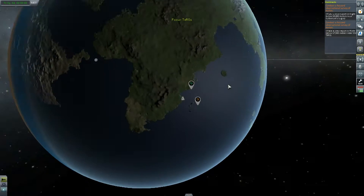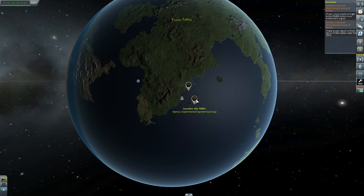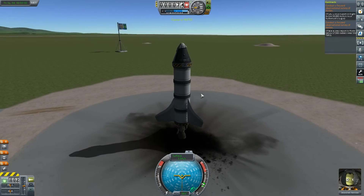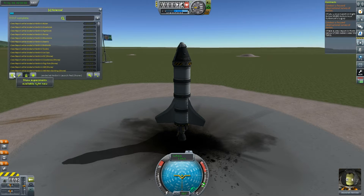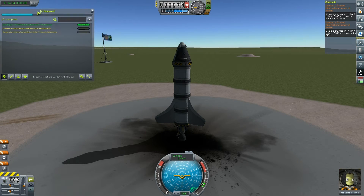If I press M and go into my map, you can see they want us to do reports around these two areas. So first of all, I'm going to do Kerbinaut's Legacy. I think this rocket should be capable of getting there — you never know though. Now I've got my little X-Science mod, so I'm going to use that right now.